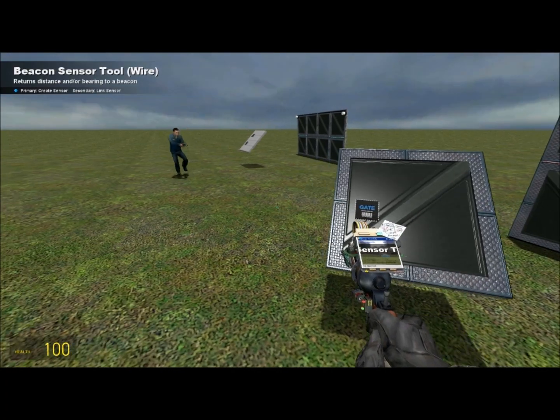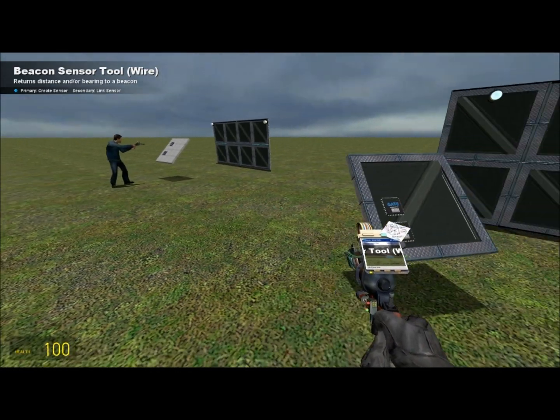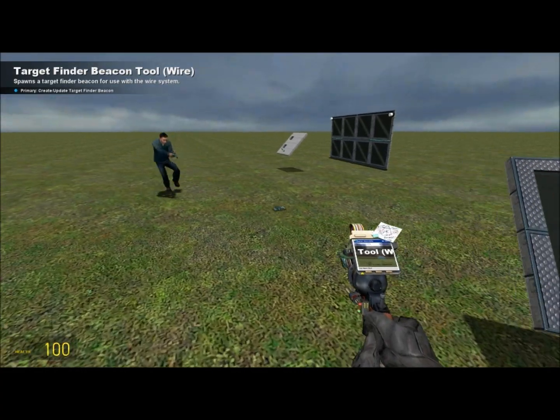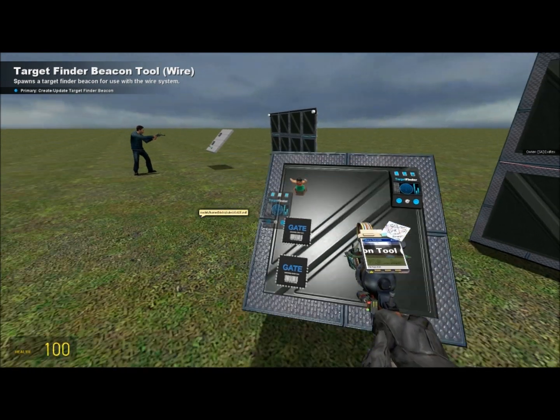Then we'll spawn a beacon sensor, which needs to be set to output distance and output distance only — you can put that anywhere. Then we'll do a target finder, which is going to be set to one minimum range, one thousand maximum range. Everything else should be set to default. It should only be set to target players, maximum number one, and maximum number of bogeys zero. You can use whatever model you want.